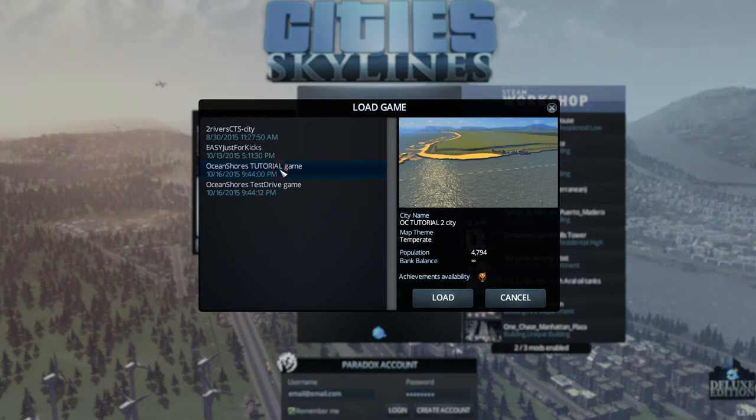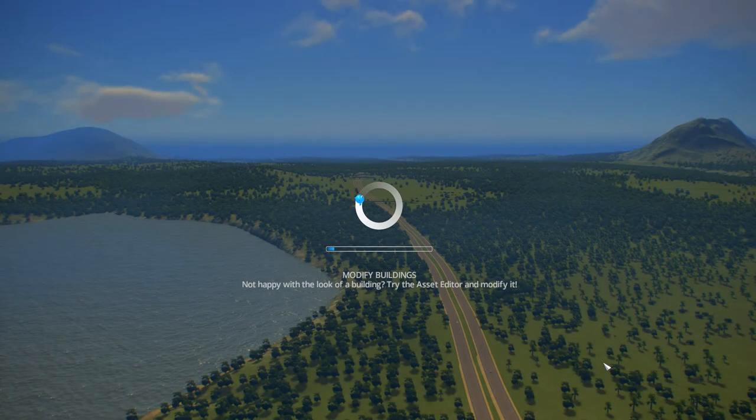Go to Load Game. Load your tutorial, whatever you've named it — that's on the left side. Hit Load. Wait for the hint screen to finish giving you hints.